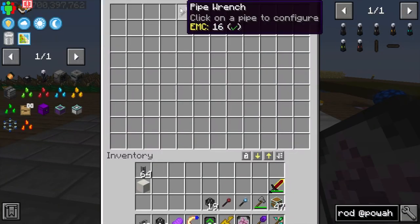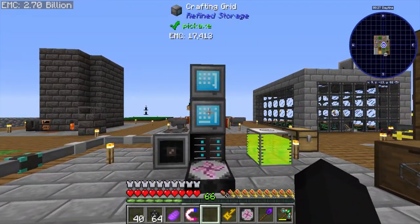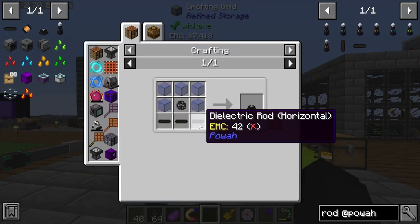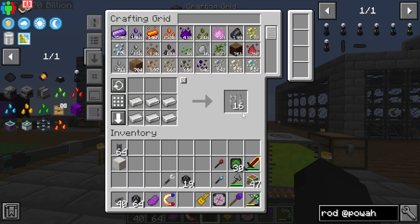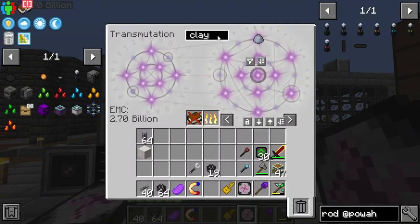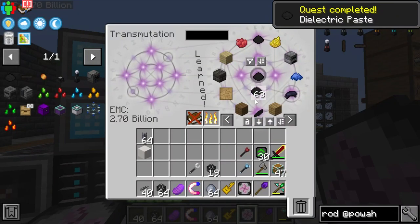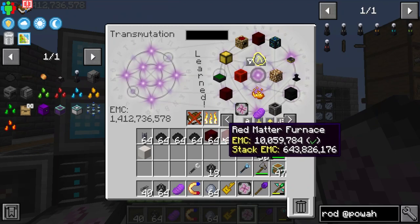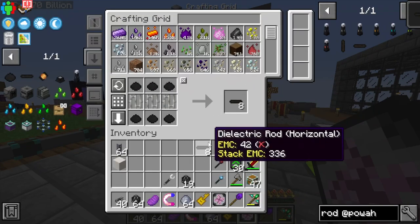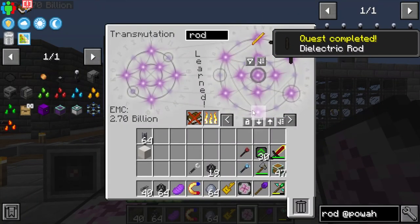Going to grab all my stuff back out including my infinite steak because we're starving. Power is going to be a bit tricky. To get started with power we're going to need some dielectric rods, dielectric paste, and a few bars. Dielectric paste just requires some clay, and we have EMC seed so we can pull that and teach it to our system, then make all the dielectric rods we need. You can turn horizontal rods into vertical rods.